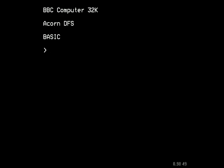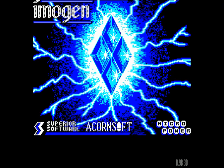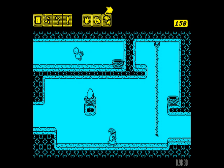Hello and welcome to this walkthrough of the BBC Micro game Imogen — quite possibly my favourite game ever released for the BBC Micro. There was also a later release for the Electron on cassette, but this version for the BBC Micro is definitely the better of the two, principally because it gives you the facility to skip from one level to the next and save your progress.